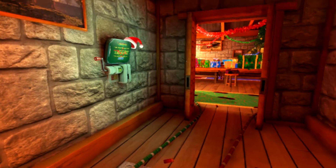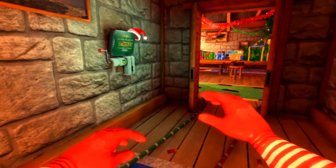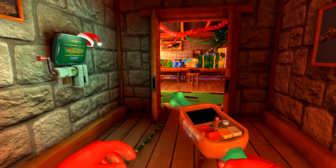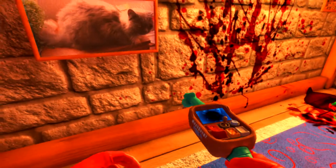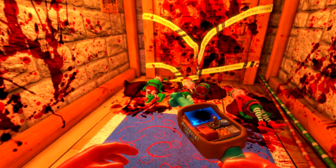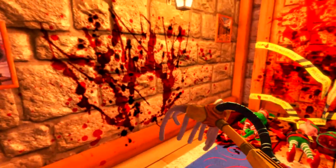Basically, I start with the mop and I can scroll through to different items. I have my hands — I really can't do a whole lot with them to begin with. And then I got this like, pretty much blood finder I think is what it is. It tells me if there's anything nearby that I need to clean up. This is Santa's Rampage and we have a whole huge mess to clean up.